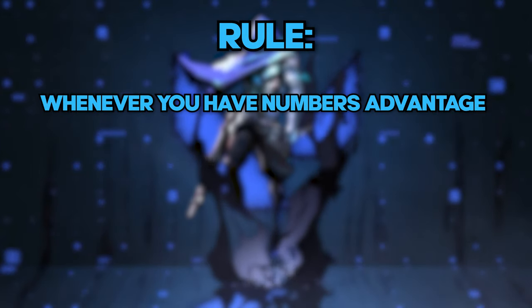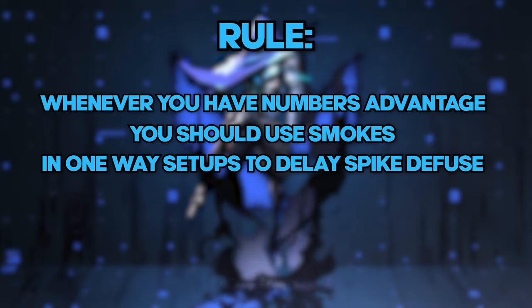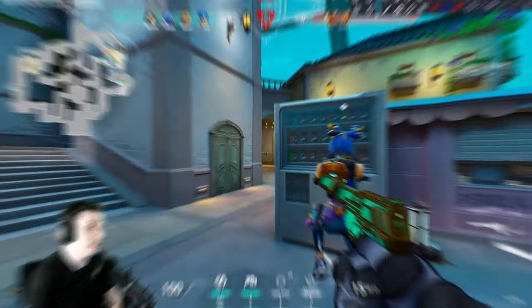Whenever you have a numbers advantage, you should primarily use your smokes in one-way setups to delay or completely stop the enemy's defusal of the spike. You have a lot of moments in your gameplay where you're very indecisive, and these decisions must be much, much faster.